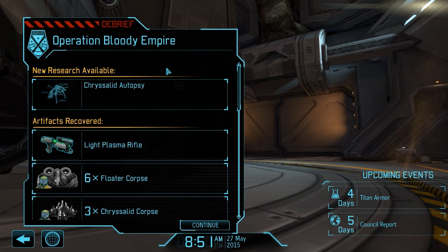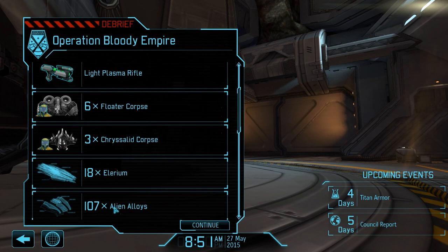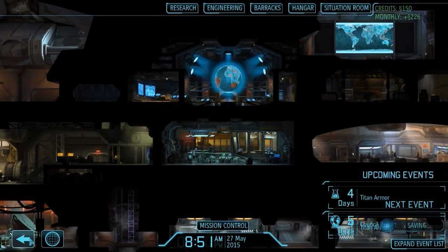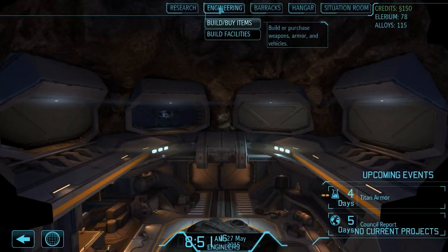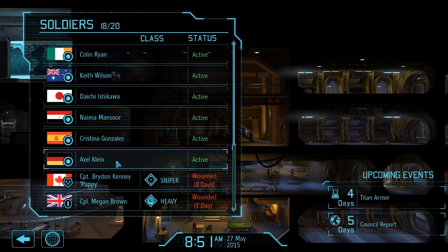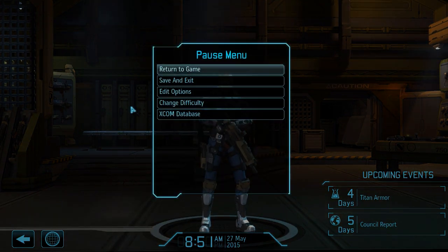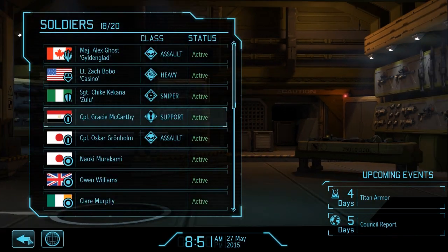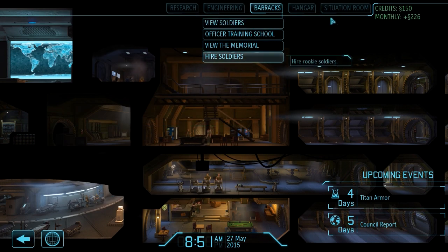Kathy gets covering fire and Oscar gets tactical sense. Look what we got — a Chrysalid corpse, a light plasma rifle, alien surgery, UFO power source, outsider's shard, alien stasis tank. Look at all those alloys — we can make so much armor now! We need to give McCarthy this new weapon. There she is — you did very well, and I'll give you a light plasma rifle on our next mission, since only support class can actually use that.